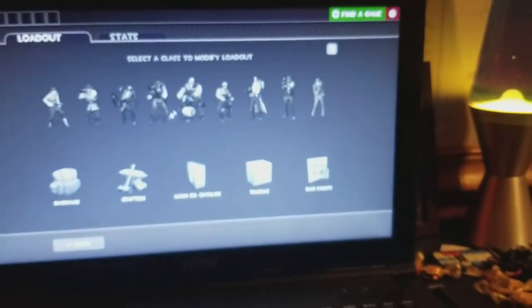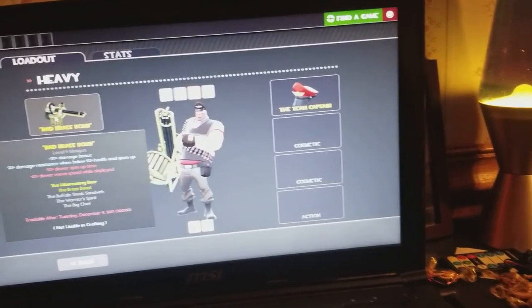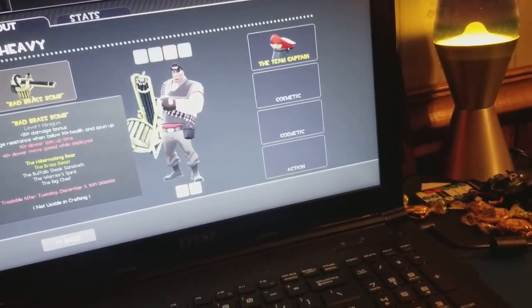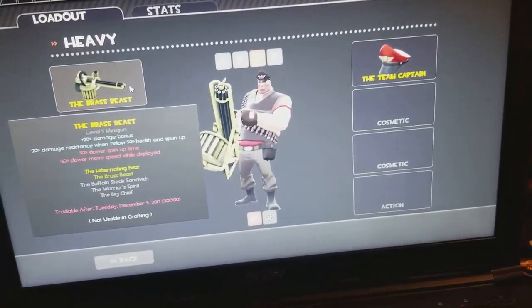We're going to go to Items, go to Heavy, and I just got the Bad Brass Bomb — I made this name myself. Not the gun, but the name: the Bad Brass Bomb. The original one is the Brass Beast, and that's what it is.